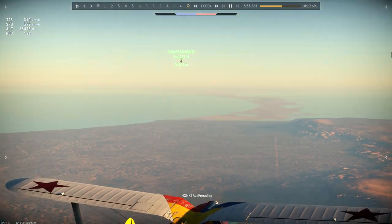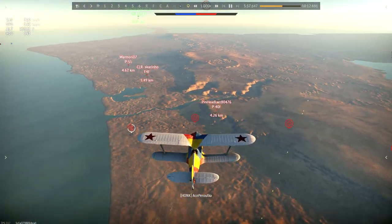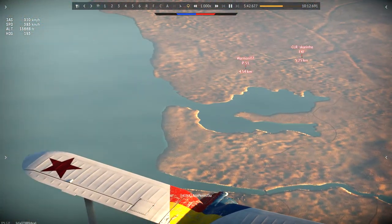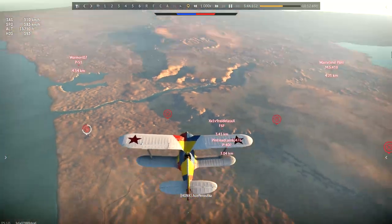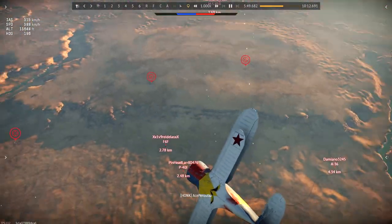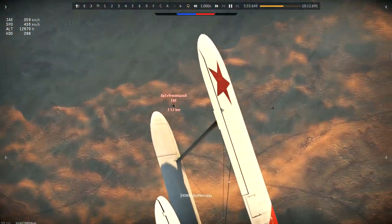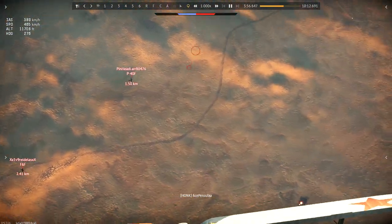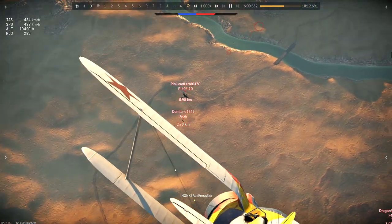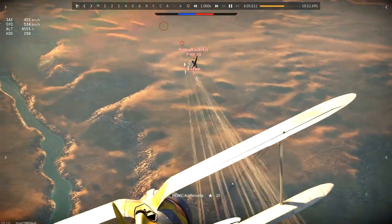We've got a P-51 stalling out for our bomber right there, so that's pretty fun to watch. I'm sort of keeping my eyes open on which targets I want to dive on right now. These P-51s seem occupied with our bomber, so it looks like I am going to be able to pounce on these two targets right here. I'm going to keep an eye on that P-40 in the distance. Let's see if these guys see me coming. This P-40 is trying to maneuver — he's climbing at the moment. I think he just now sees me.